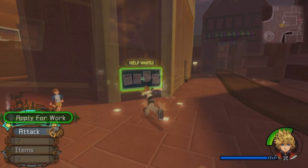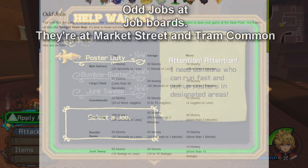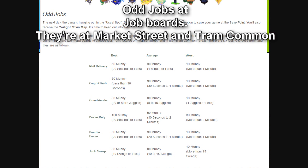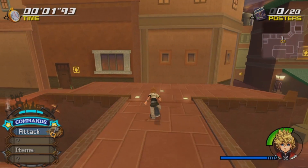Number 4: Money will also carry over from Roxas to Sora, so it's another good thing to grind out. Having money early will help you buy new equipment after transitioning to Sora — accessories, shields and staffs for Donald and Goofy, potions, and so on. These are essential to completing the game, so it's good to have some starting money ready.